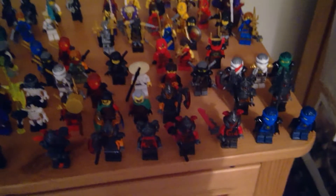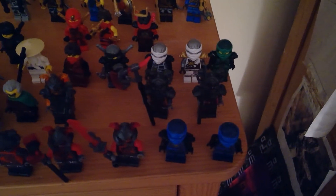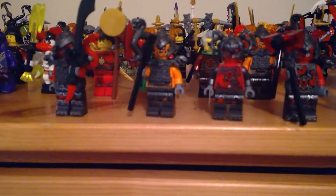And then here is all of my season seven figures. Here we've got Old Wu, Kai, Cole, Zane, Zane, Lloyd, Acronix, Krux, Commander Blunck, Commander Raggmunk, and the Vermillion Warriors.